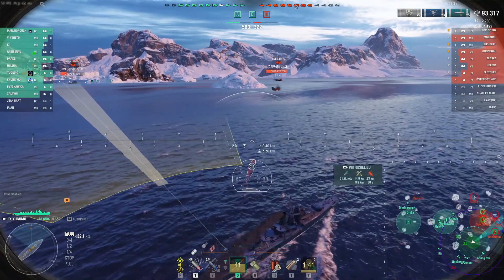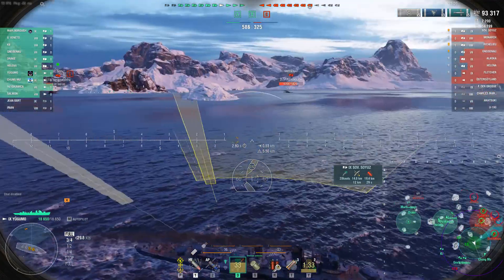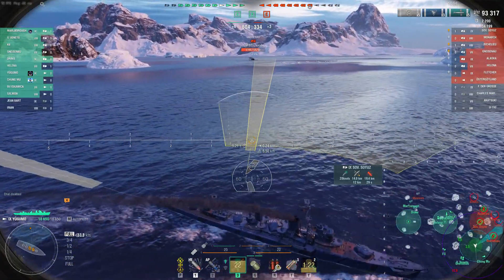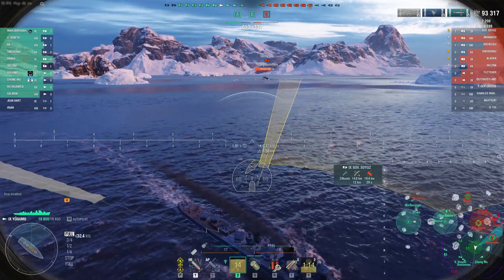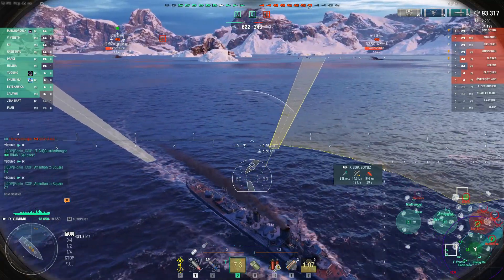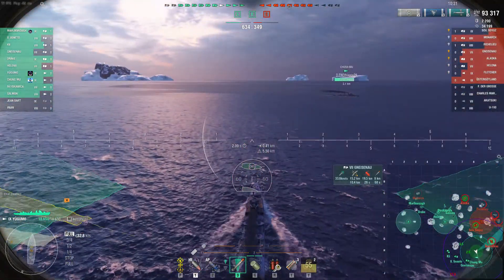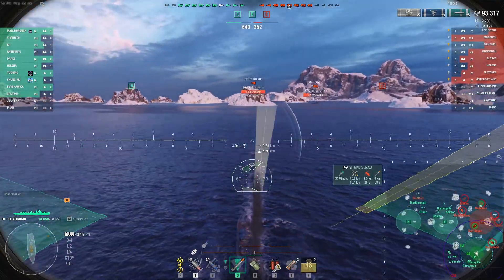I've got Gneisenau now, and the possibility of a Fletcher out here — I don't want to lose track of that. With the Yūgumo, a big part of the game is patience. You have to position in ways that will allow you to get torpedo strikes on ships — preferably big, ungainly, hard-to-maneuver ships. The Chung Mu threw his torpedoes at a ship that was nose-in to him. The goal, at least in my opinion, is to throw torpedoes at ships that are showing their side.